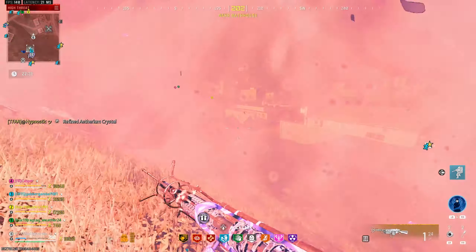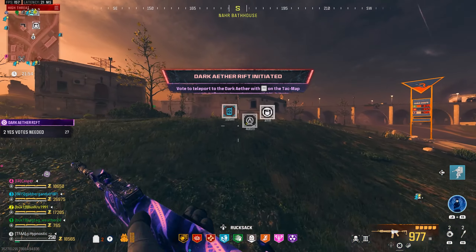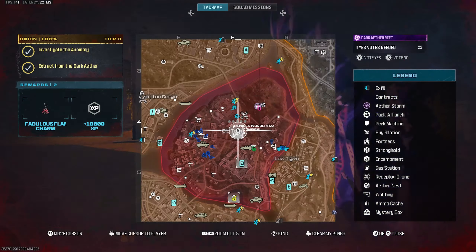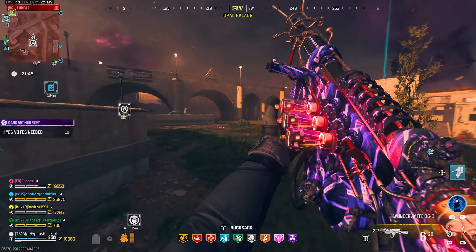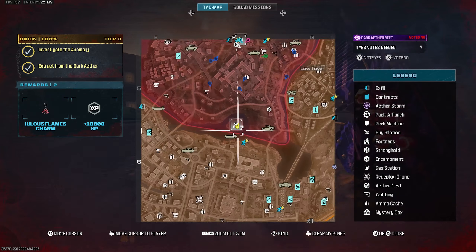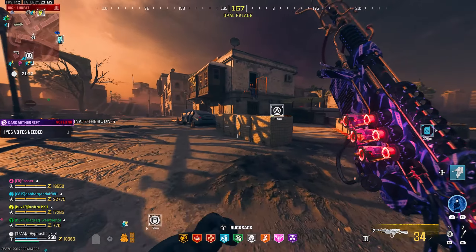Let's go hit the buy station. They're going for a little raid weapon stash contract — I'm not going to say no to that. Some more people teleporting. I do not want to go there yet. They're all going for that dark ether. There is that bounty back there — let's see if we can grab it.